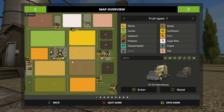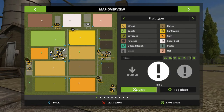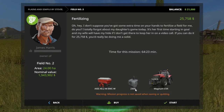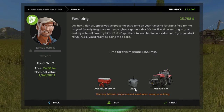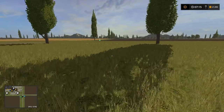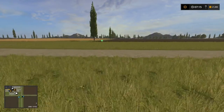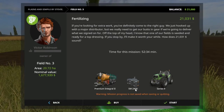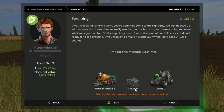Let's see what field 2 is going to go for — holy cow, almost two million dollars! Let's run across the road real quick and see what this one's going to be — yep, 1.6 million. So at least we've got jobs to do. That'll help out — 21,000 just for manure on this field, that's not bad.